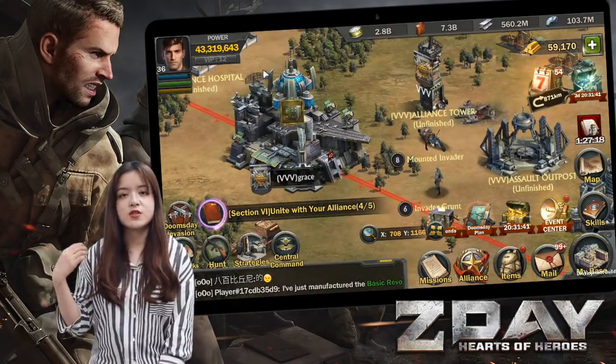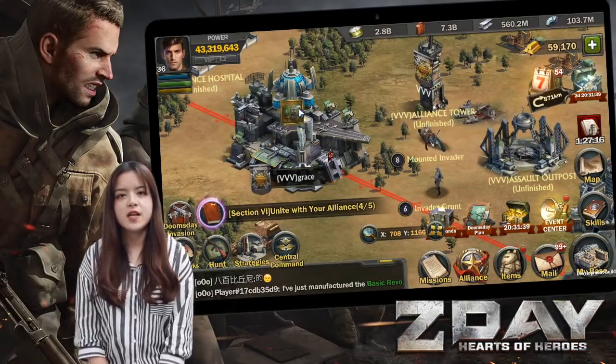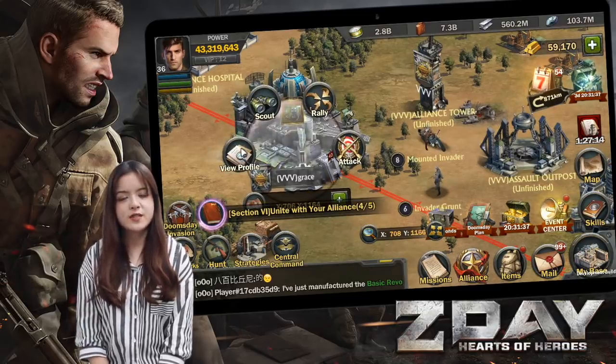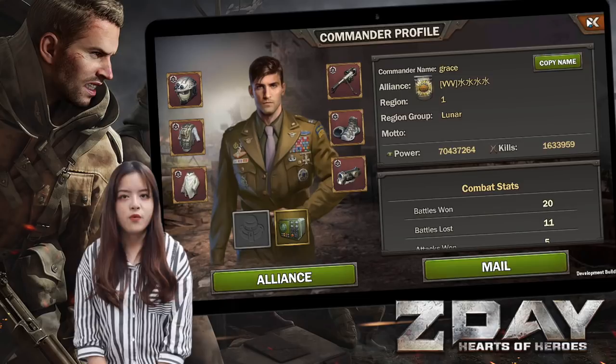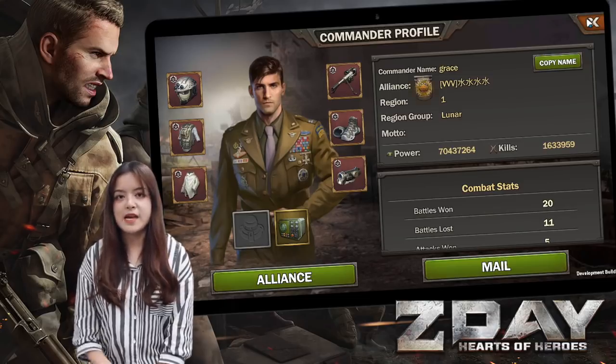Secret weapon is a super cool equipment. It not only provides great benefit and special property — when equipped, your base and your chat will also stand out from the others.